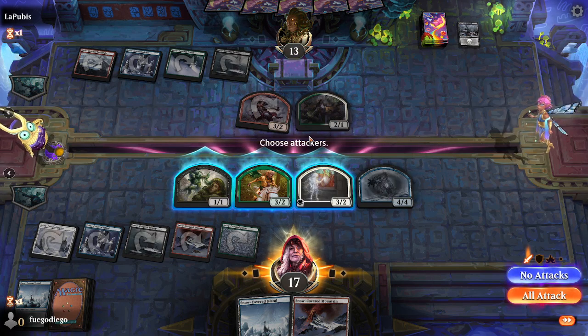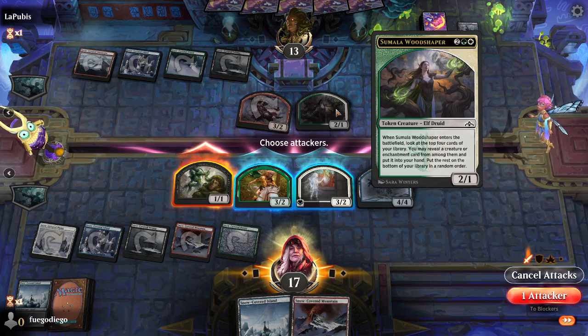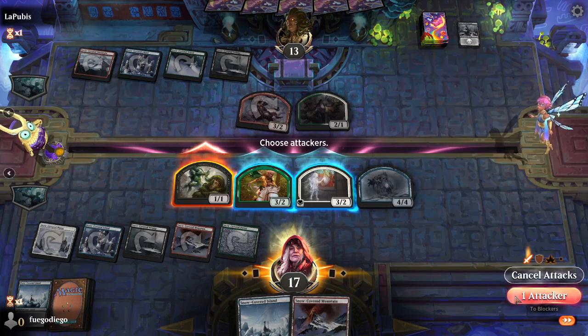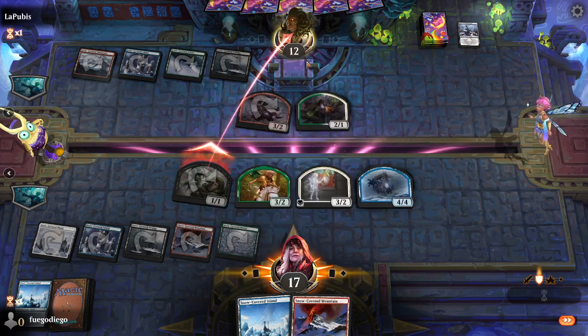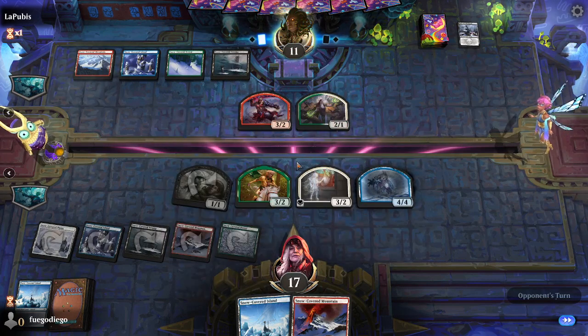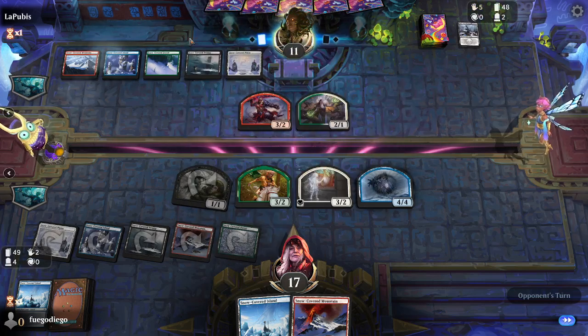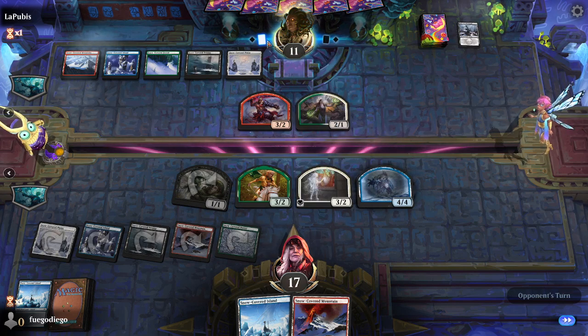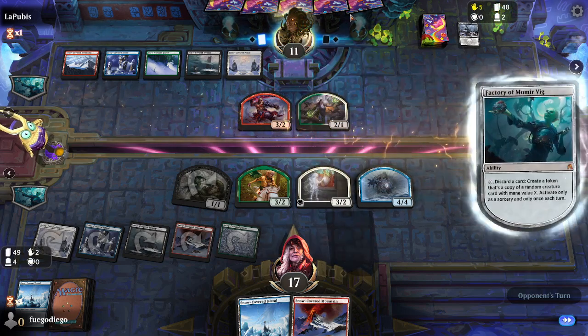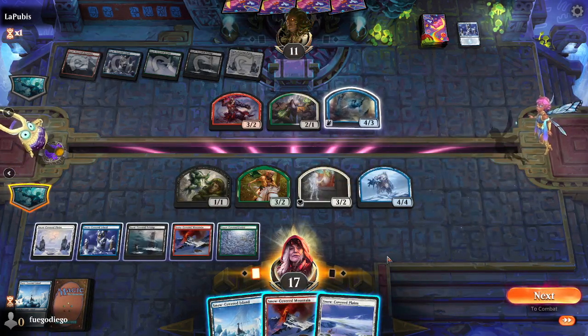I'm going to attack with the Sliver because I don't mind trading for the 2/1 — it deals damage either way. They're probably not going to trade because the 2/1 can threaten either of my creatures. My opponent held back, so they have a few more cards in hand. They're on the draw, so two cards ahead of us. Flying is so good in this format.